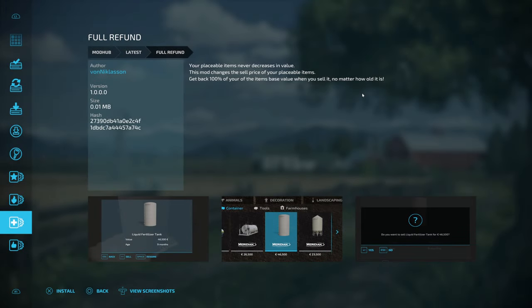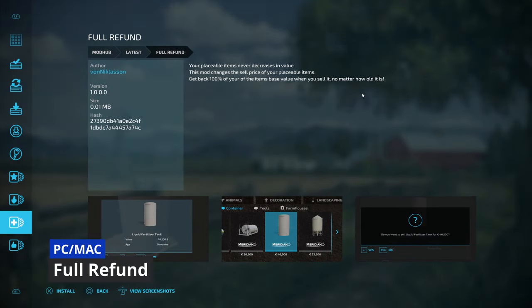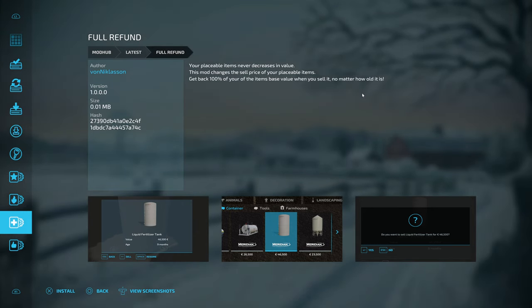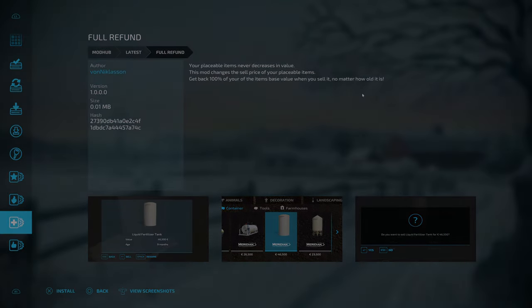The last new mod for today is Full Refund — PC only mod. What this does is make your placeable items never decrease in value. This mod changes the sell price of your placeable items so you get back 100% of the base value when you sell it, no matter how old it is. So if you put down a fertilizer tank, wait two or three years, and want to sell it, you get the same price back. That's all the new mods for today — let me know in the comments which one was your favorite. Now let's go over those updates.